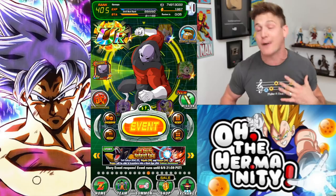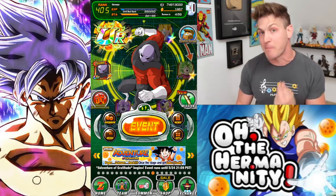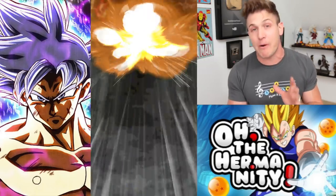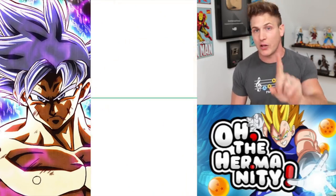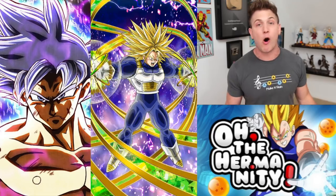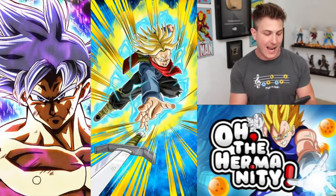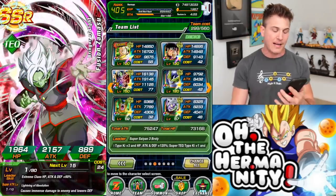I actually bought 2,000 stones and the reason I only have 1,957 is because I ripped a multi on the tech banner. The only unit I wanted was Tech Zamasu, and in that one multi summon I managed to pull two dupes — two Tech Zamasus. I only needed one, so now my Tech Zamasu has all four paths open and he's TUR'd. Now all I need for him is orbs and my team is looking pretty good.